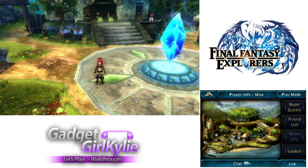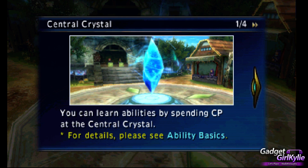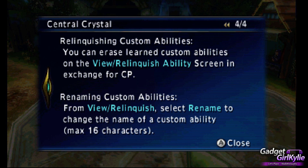So I think we should head over to this crystal and see what it has to offer. You can learn abilities by spending CP at the central crystal. Information about new custom abilities will be saved in the central crystal log — select them to learn them. The log can hold a maximum of 300 entries; once that's reached, entries will be overwritten oldest first. You can prevent entries from being overwritten by marking them as keepers. You can also erase learned custom abilities on the View Relinquish Ability screen in exchange for CP, and rename them — maximum 16 characters.